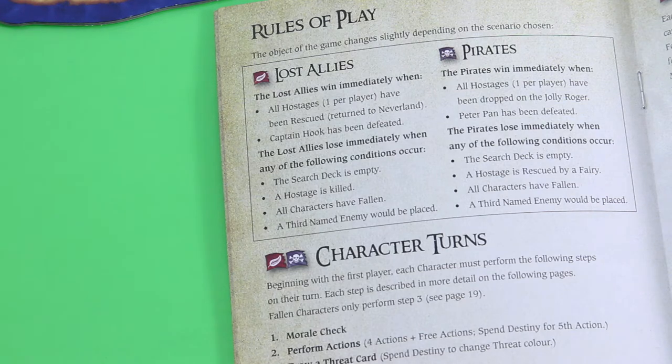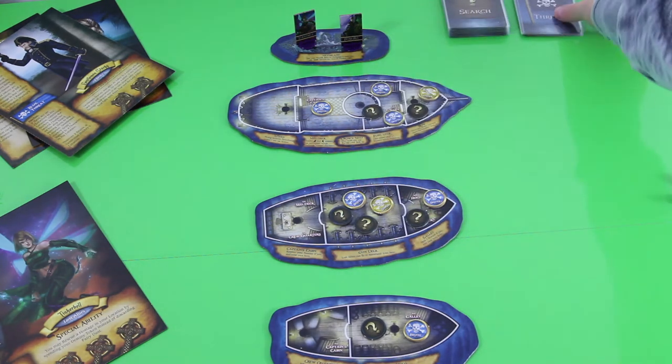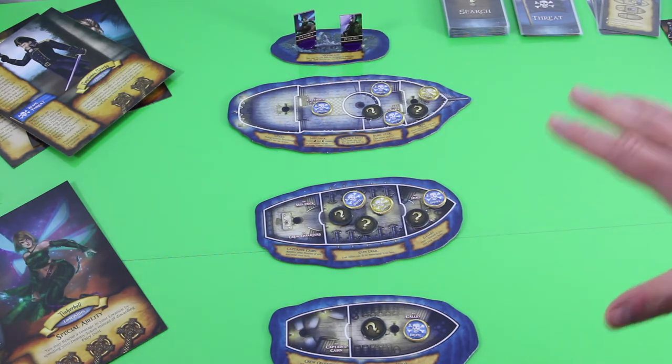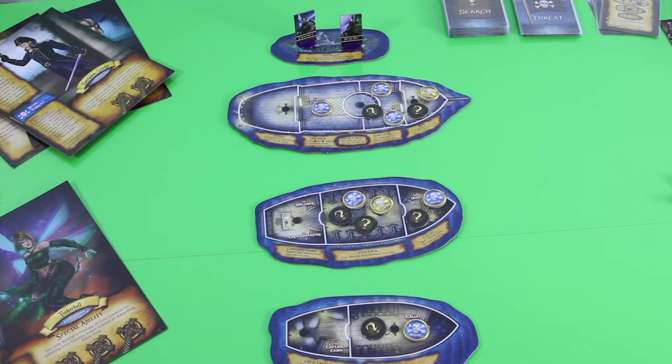If all characters have fallen — fallen doesn't really mean out of the game, they're basically delayed and another character may still rescue them — but if both characters are fallen we would also lose. Or if a third named enemy is placed, that's also game over. As part of setup I already spawned some pirate tokens from threat cards — I was unlucky, I had three cards showing brutes, which are particularly tough to kill as they need two hits to be removed.